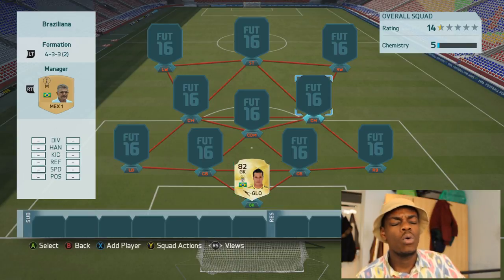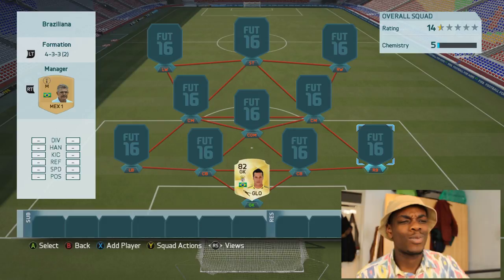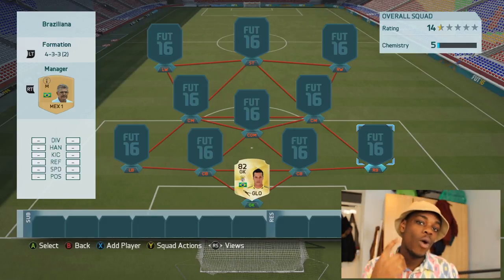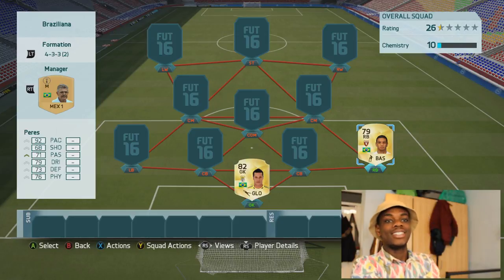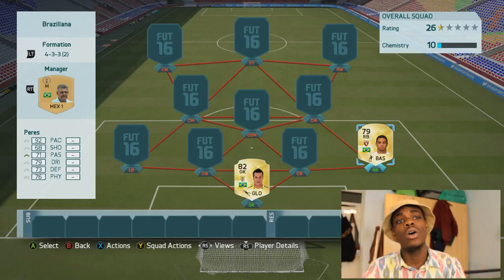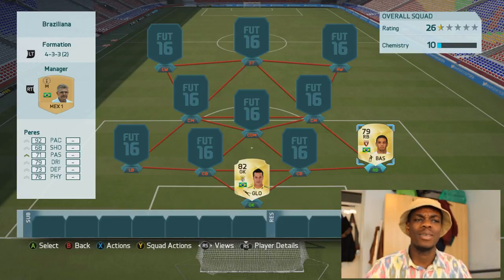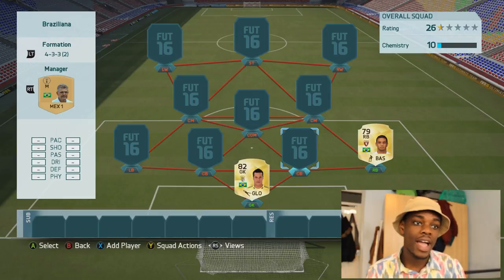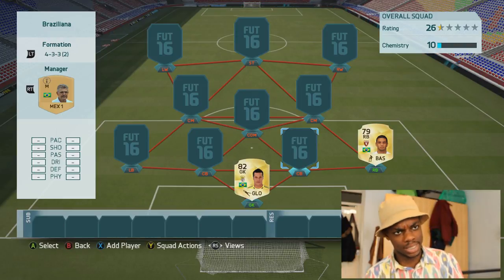Right back — this was a hard one because there are so many Brazilian right backs. But we have the one and only Bruno Perez. He's fast as hell. You can have Danilo, but I usually go with Perez because he's obedient and works well with the centre-back I'm about to refer you guys to.